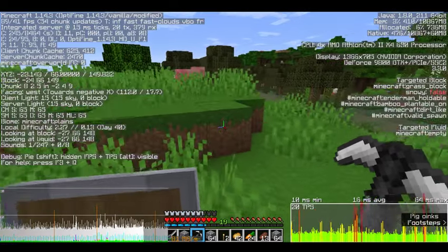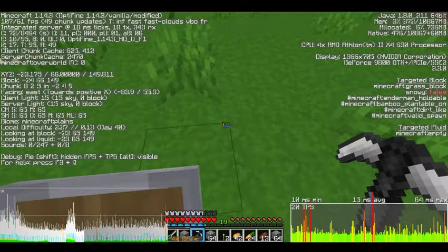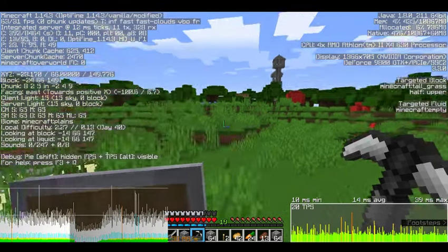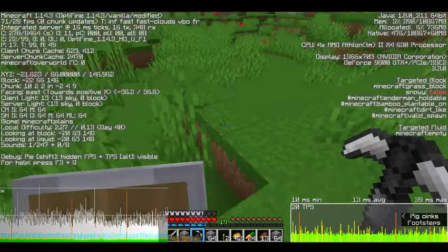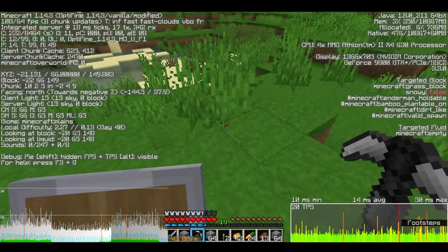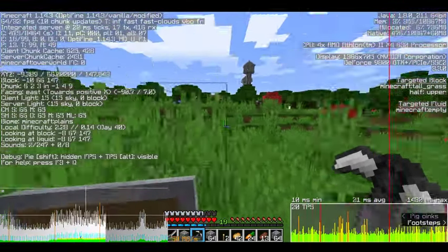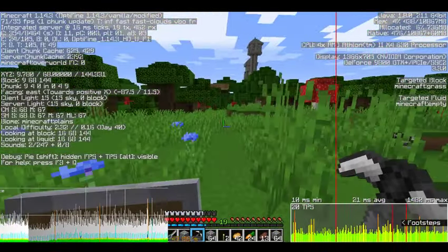Alright, here we are — negative 23.175, 66, 149.811. Now obviously you can see my house from here, but like I said, you can just do this from any location. You go over to your Notepad where you typed down all your locations, and then you just gotta make the XYZ match up.